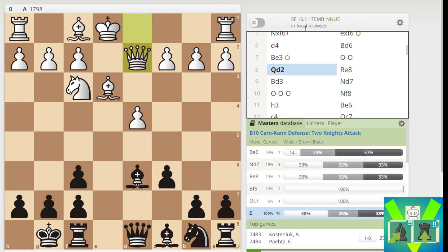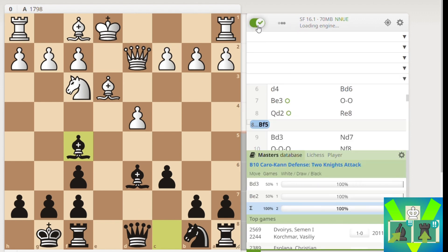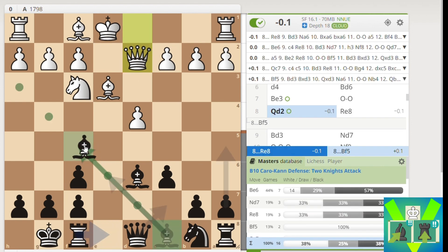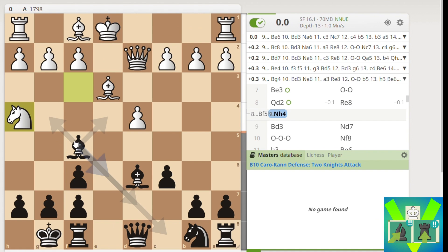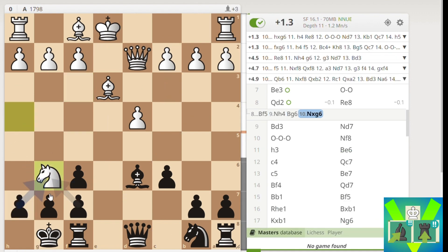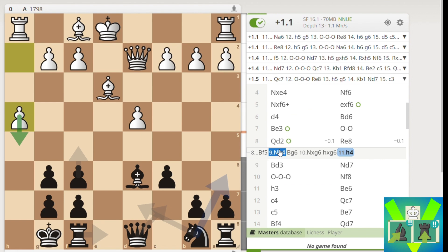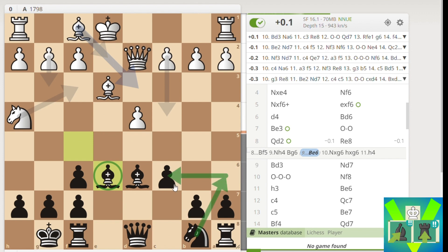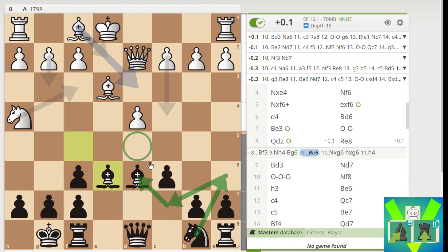Here I played Rook to E8, although I think I could have brought the Bishop out to F5. I was worried about Knight to H4 and thought I'd have to go back to G6 and White would get an attack. But apparently you can just go back and bring the Knight to A6 to C7 to D5. Or you can just bring the Knight to D7, Rook E8, Knight to F8, which is the usual maneuver.